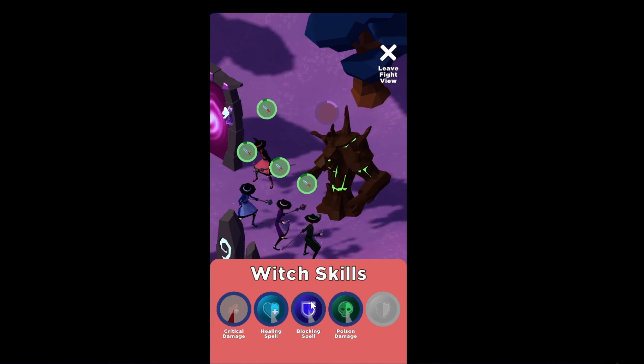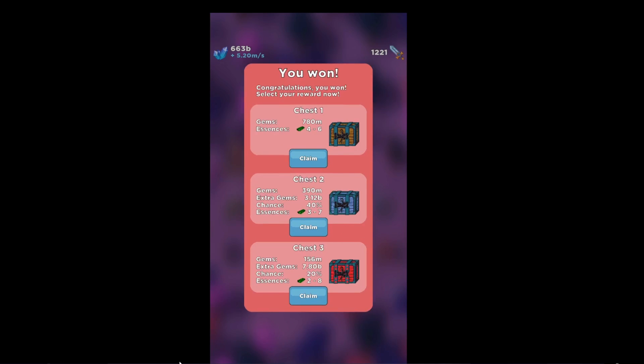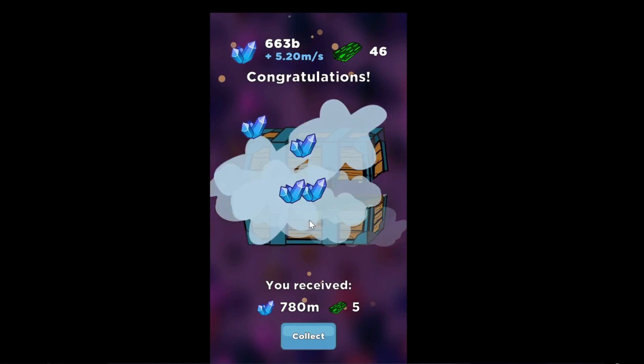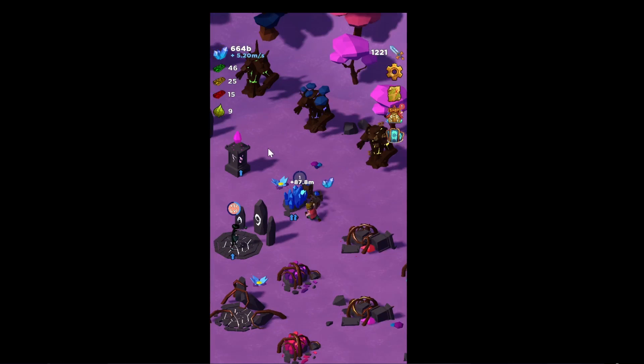We are destroying it. You have these skills here, and this is a pretty interesting thing about the game: pick between three chests. One has a big reward but a very small chance of working. The middle chest has a smaller reward but still a pretty big 40% chance of containing something, with 60% chance it's empty. The top one is 100% chance, only 780 million compared to like 3 billion and 7 billion, but you always get something. I usually pick these ones — you're not getting screwed, but you're not getting lucky either.